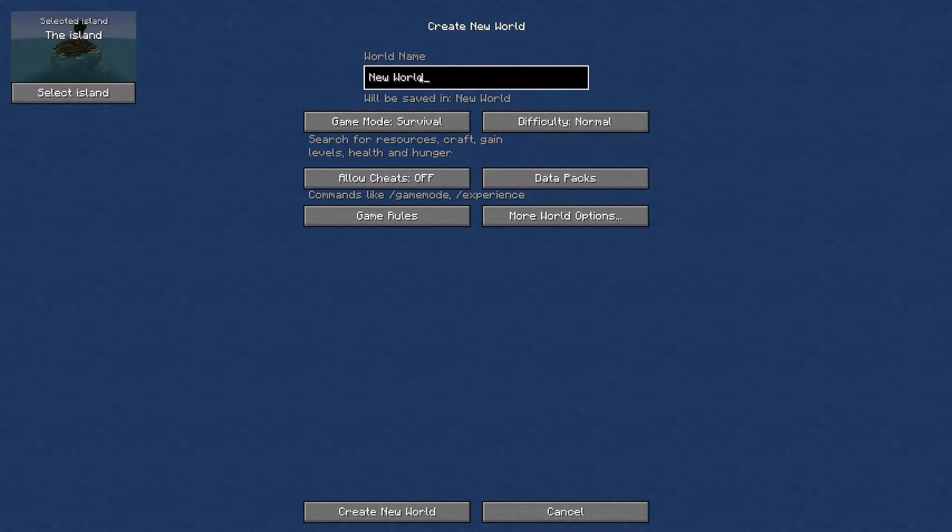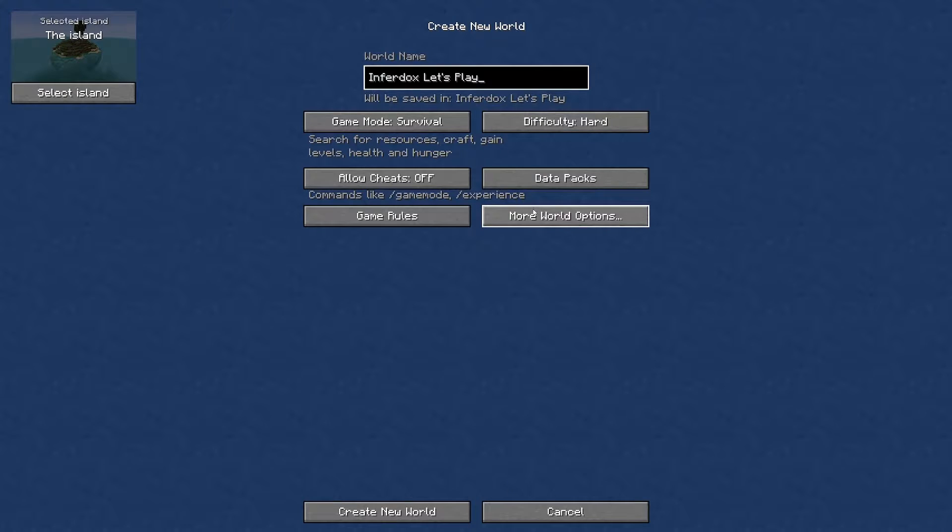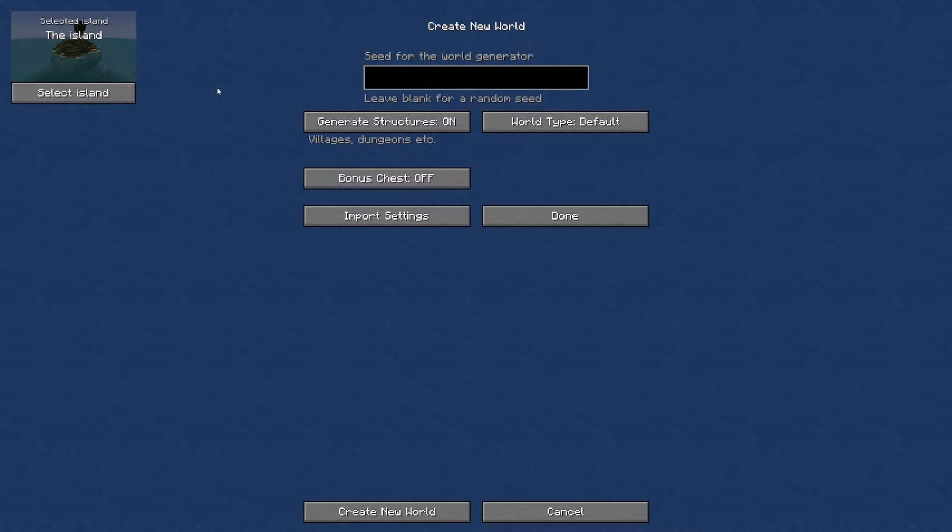So we've selected the Island. I'll change the name to Infidox. I don't think a seed is going to matter in this because I think the worlds are generated already. Let's go for hard difficulty, we'll be in survival — not going to play hardcore. Cheats are off, no data packs. Game rules are all stock standard. Normal world, structures on, world type default, no bonus chest, and I'm going to leave the seed random. What we're going to do is click create new world.